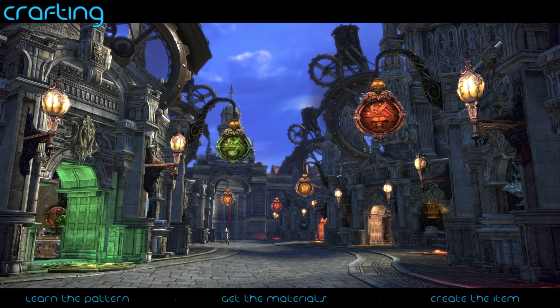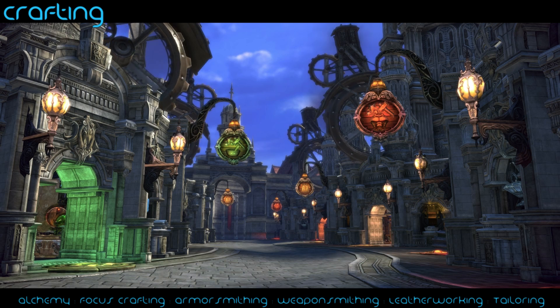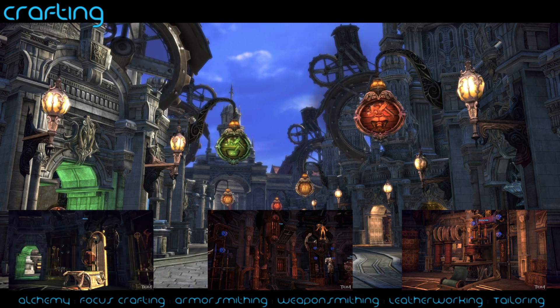Once you have all the items, you go to the crafting workstation, which changes depending on your profession. For Weaponsmith and Armorsmith you use the Forge, as you can see on screen. For Tailoring and Leatherworking you use the Sewing Table. And finally for Focus Crafting and Alchemy you use the Alembic — I hope I'm saying that right because I've never heard that word in my life, but that's how I'm going to call it.